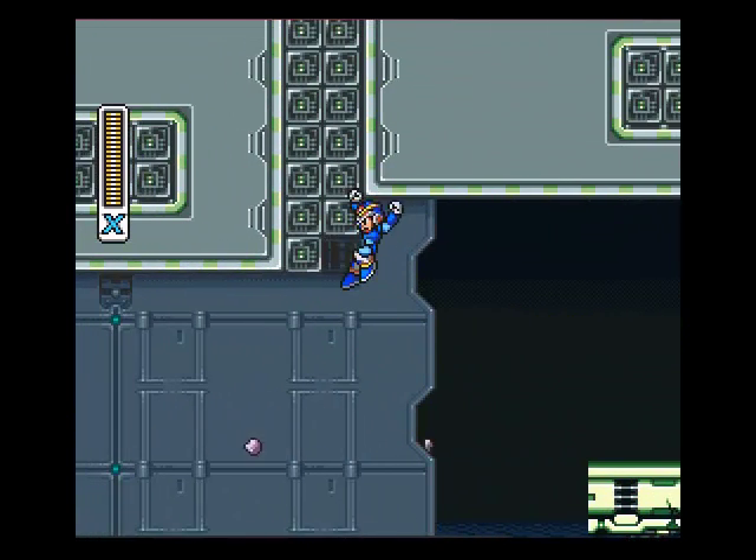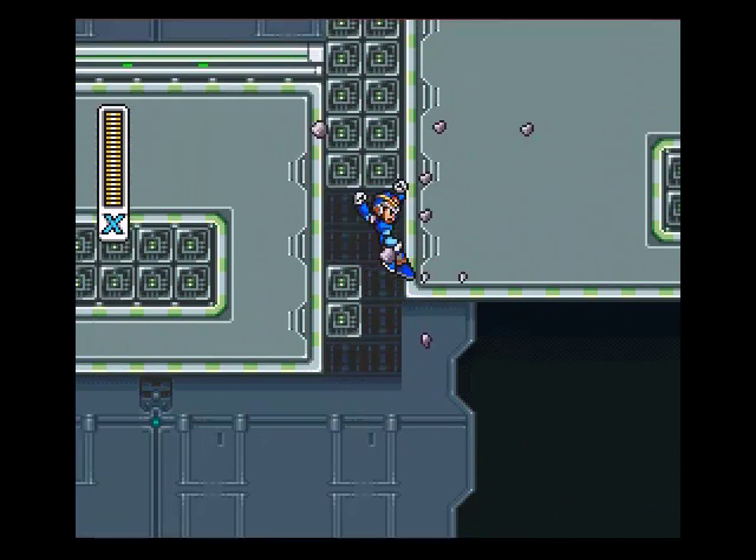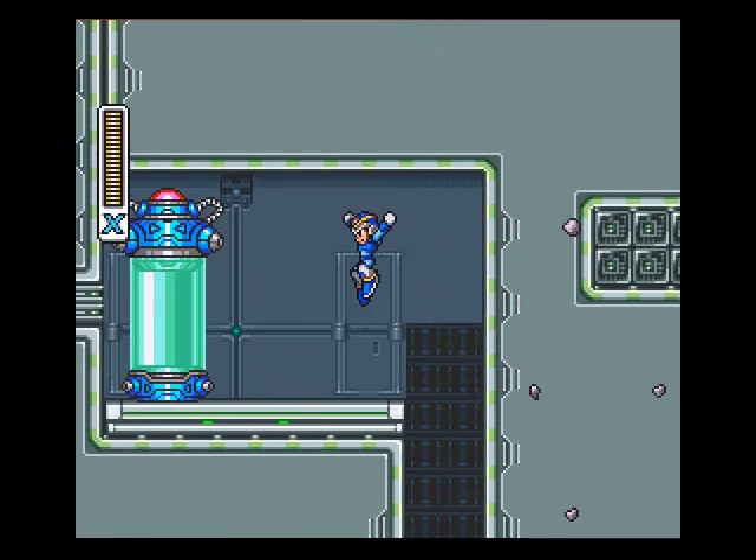Don't stop jumping, just keep jumping right now — he'll eventually just get up there. And we have Dr. Light with our arm cannon, and then we'll get it on the back.